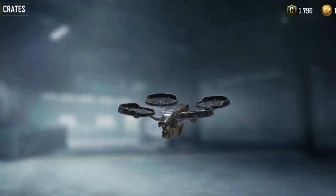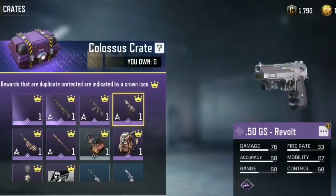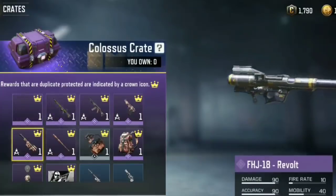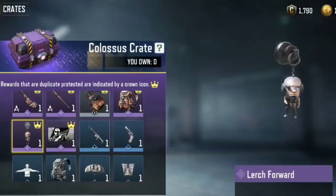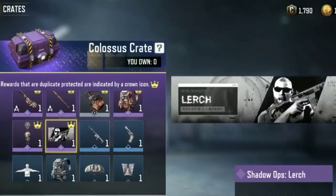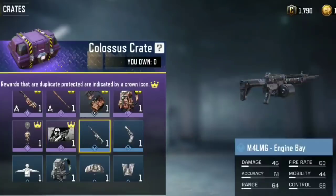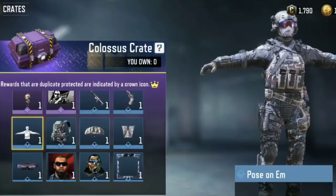We are getting COD 2019 character Lurch next season with Chopper skin, AK117 skin, 50GS Revolt, FHJ Revolt, and Baseball Bat Revolt. Some of the Revolt skins are also in this crate — only DRH Revolt is left, let's see which crate it's in. Here is Lurch Shadow Orbs calling card. Even this crate has an emote: Pose on M.